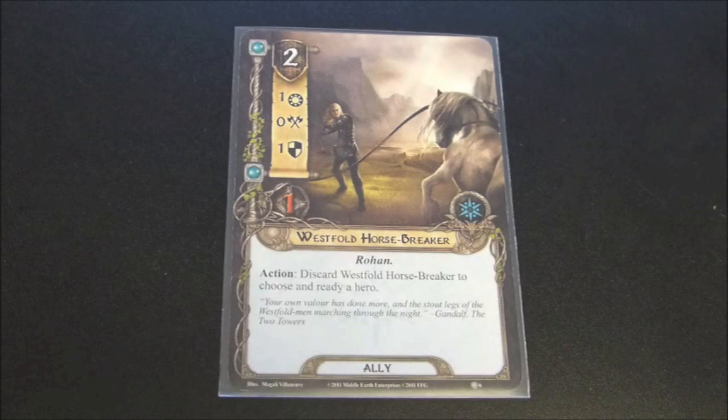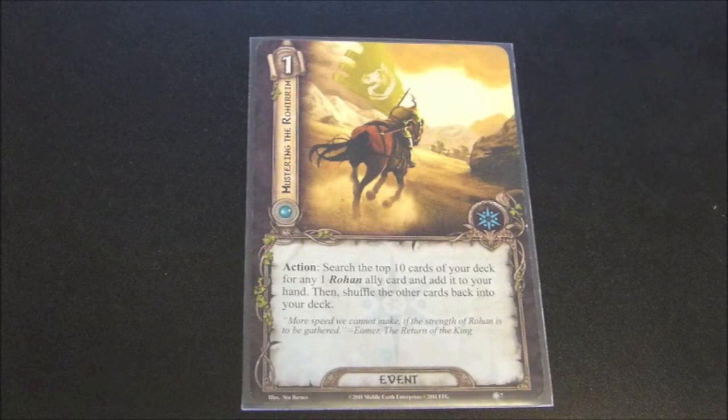Here we have an event. It is Mustering the Rohirrim. It has a cost of one and reads action: search the top ten cards of your deck for any one Rohan ally card and add it to your hand, then shuffle the other cards back into your deck. This is a card that I do think is good. It has a cost of one, which means it's relatively cheap. Being able to search the top ten cards of your deck is pretty good. You'll see there's another card we'll look at in a little bit which will allow you to look at the top five. But the top ten cards is going to give you a pretty good sampling of your deck, and if you are playing a Rohan deck, there's a very good chance you will run into an ally that you can use for this purpose.